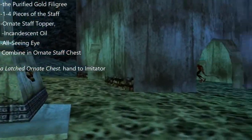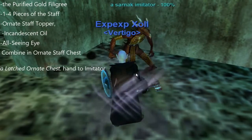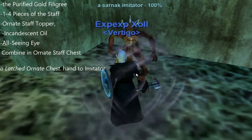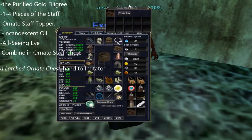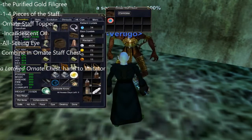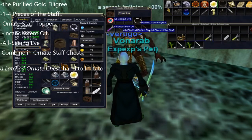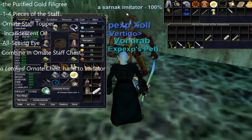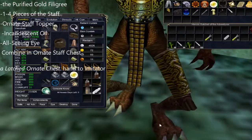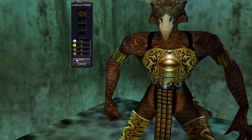Go back to Burning Woods - this is your last stop. Combine the Purified Gold Filigree, the four pieces of the staff, the ornate topper, the incandescent oil, and the All-C and I, and the ornate staff chest. That will create a latched ornate chest. Then you hand that to the Imitator, and once you hand it to him, you will get your Epic 1.5, the Oculus of Persuasion.